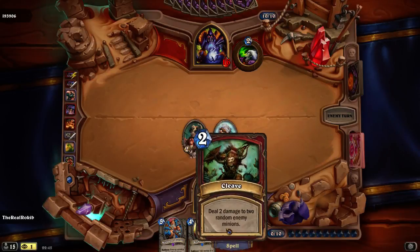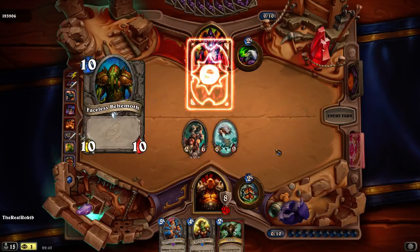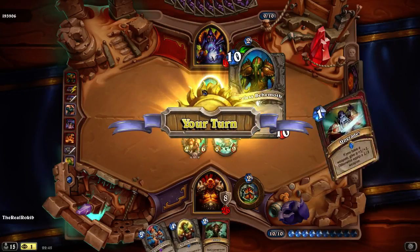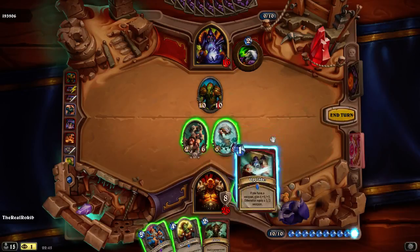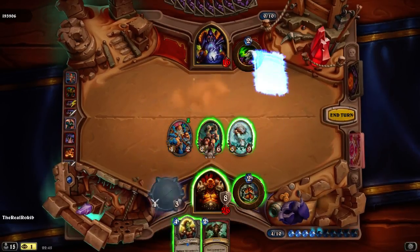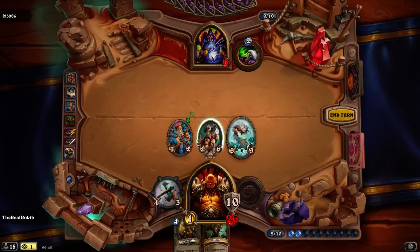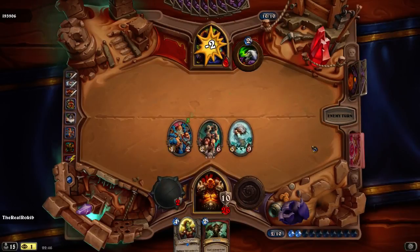Deal 2 damage to 2 random enemy minions. Here we can potentially do 7 damage to his face, take him down below 10. There's less Behemoth, of course. Okay, actually we got a Troi minion. Perfect. Armor up, do some damage, and that should be game for him. Down to 8, unless he has something.